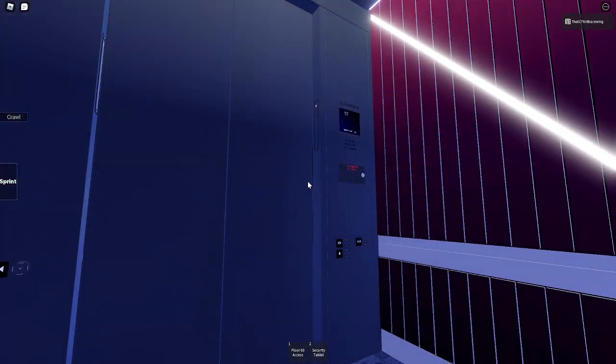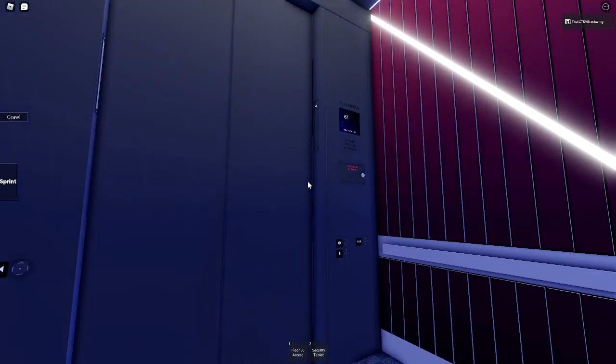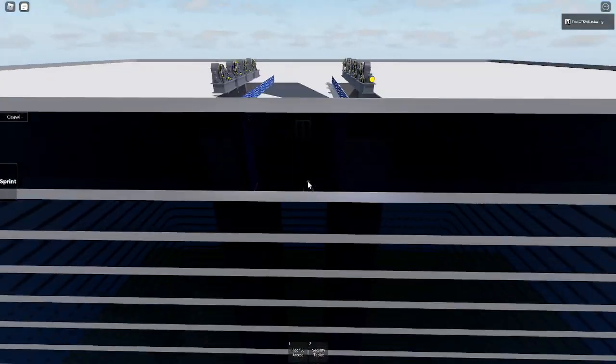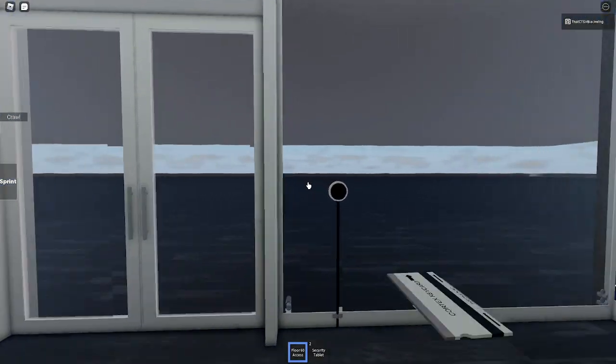We're going up fast. We're already on the 40th floor, slowing down again, I can feel it. We're at 60 now. This place is not even done yet, so if we walk out of here — floor 60 access.